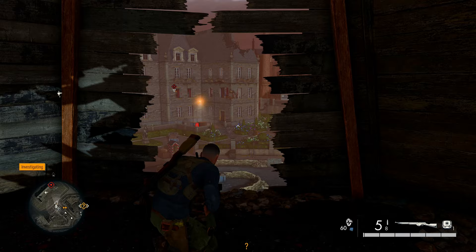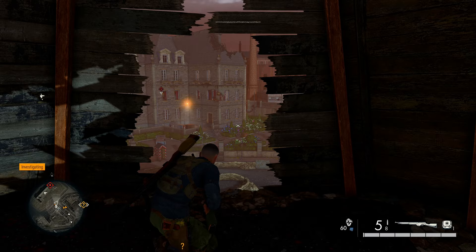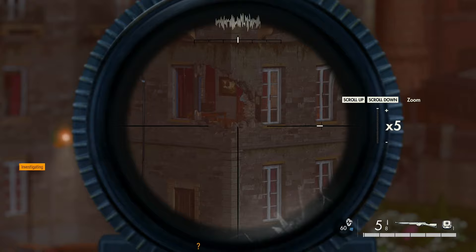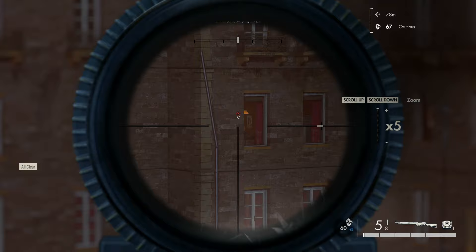Now this place right here — this giant building — will be completely crowded with guys everywhere. My solution to that is to kill everyone. Once everyone's dead, there are actually three guys that occupy this building, especially this wing over here: there's a sniper right here, and then two officers — one German officer, and then the Yoshikawa guy who we have to kill.